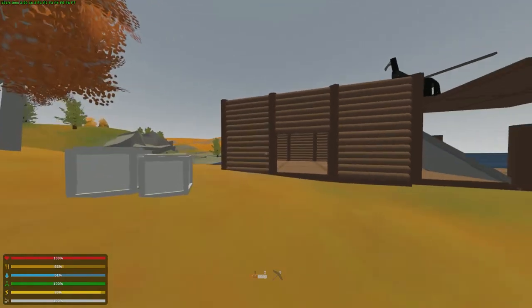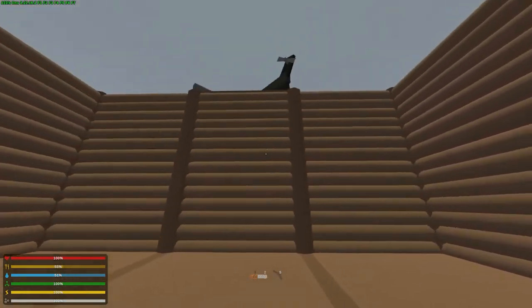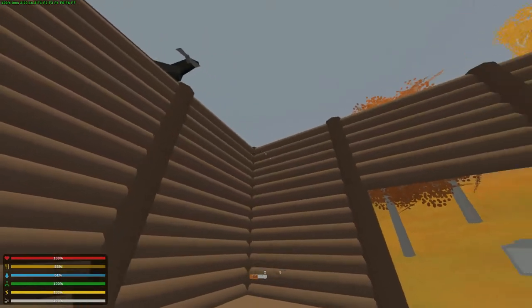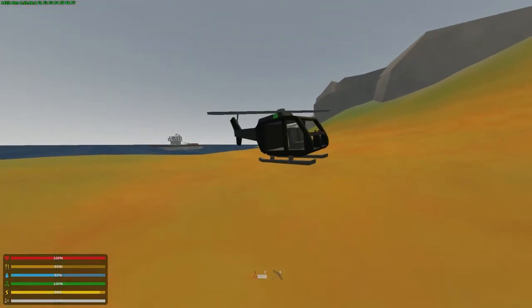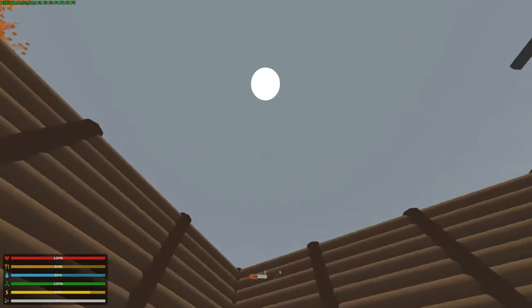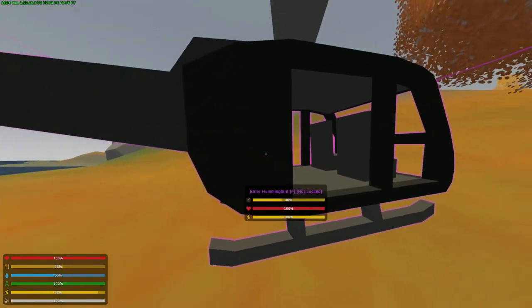If you have a helicopter in your survival world, you'll likely need a structure like this to store it. You need tall walls — to get them, place a pillar, put a roof on it, build the second set of walls, then salvage out the pillars and roofs when done. When you're not using the helicopter, put roofs over the top to secure it, since we don't have retractable roofs.